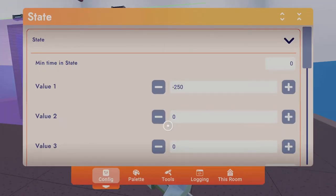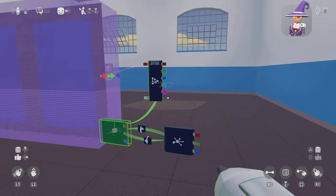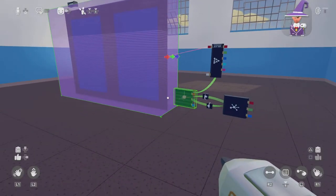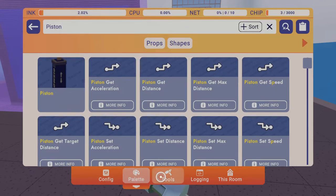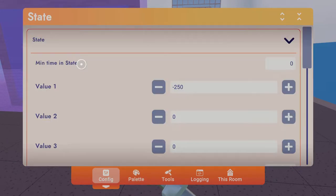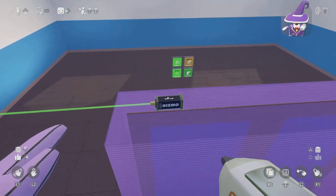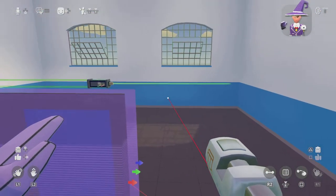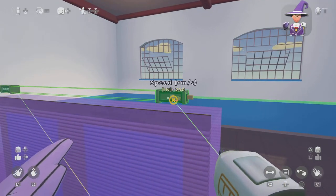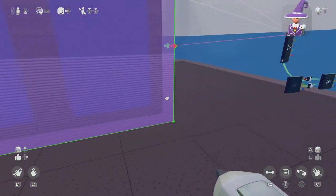After that you want to connect — select all the pistons and go to tools and wire them up to the speed. Then once you do that it will automatically go to those.